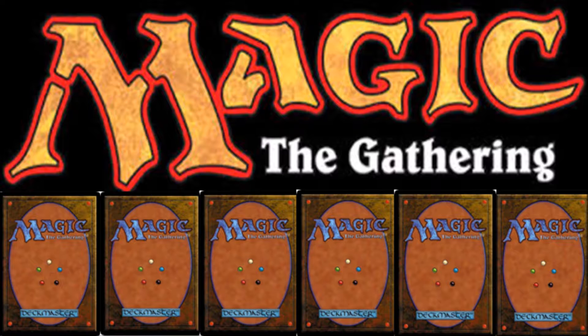Our next card is Stitch in Time — a sorcery for one blue and one red. Flip a coin; if you win the flip, take an extra turn after this one. I always enjoy cards with coin flips because it kind of brings the game out of the cards and makes it a little more wonky.